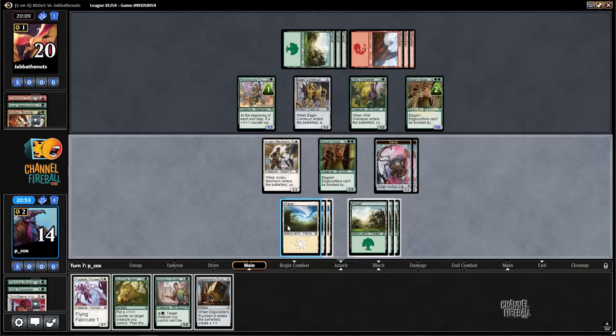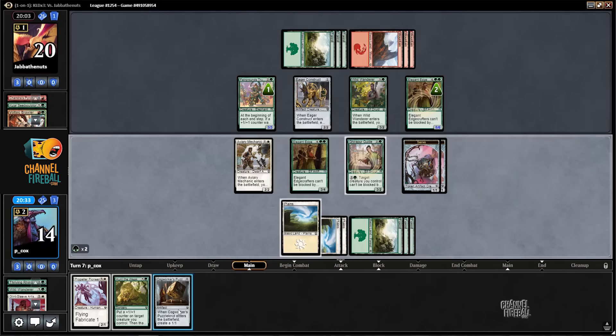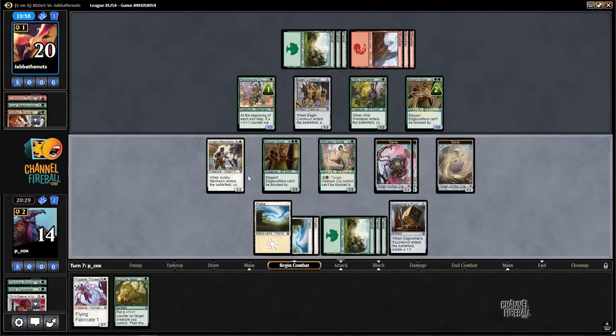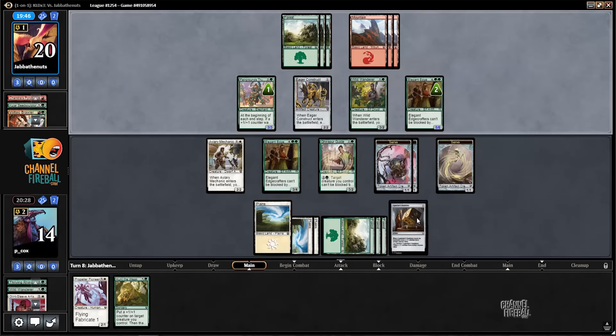I cannot Hunt the Weak — I can multiple-block it and they probably don't have anything else. If we're gonna do that, I'd rather trade my Guide than my Pioneer. I could attack into it with my current Edge Crafters and three-for-one myself, but that does not sound like something I want to do. Interestingly, do different cards create different Servo art? These are both the same, but this one from this card is different — a little weird.